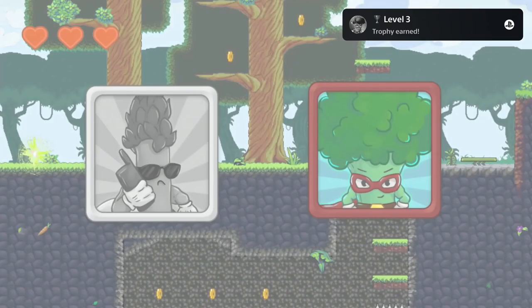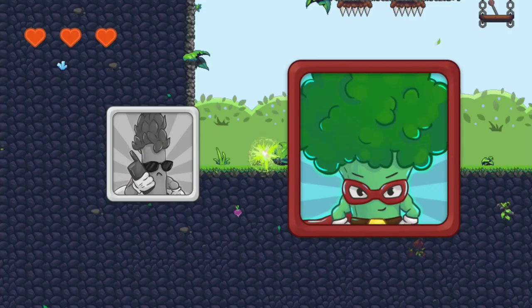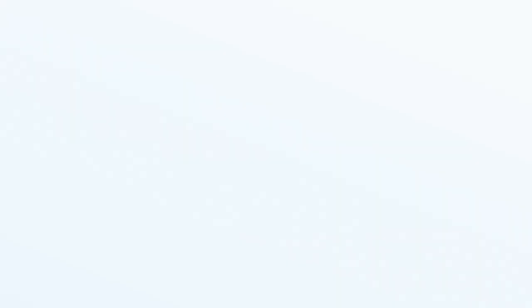If you want to play through the game without cheats, no worries — it's not really difficult, and because there are plenty of checkpoints during a level, you should be able to unlock the platinum legitimately within one to two hours. But as you can see, if you use the cheat you can get all the trophies and achievements within a few minutes.